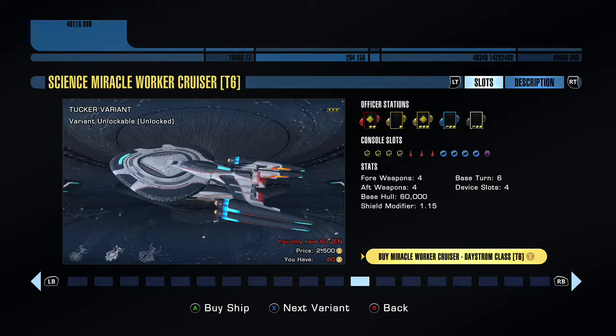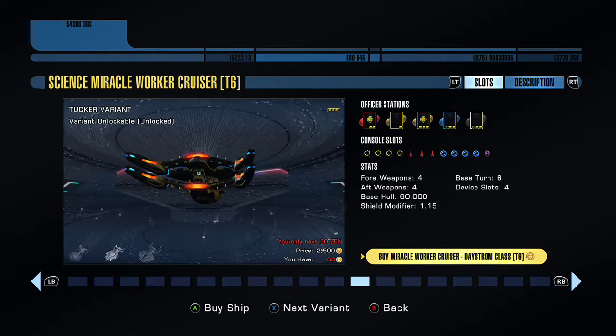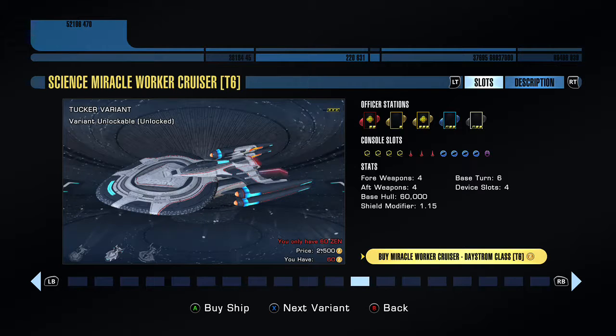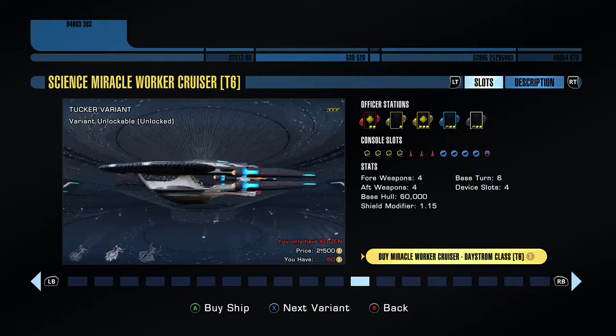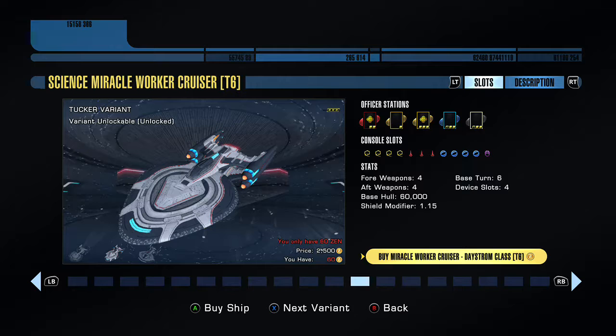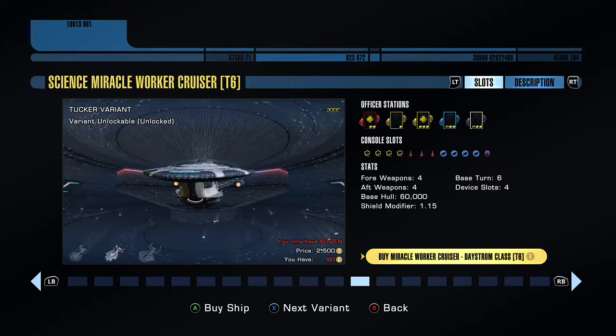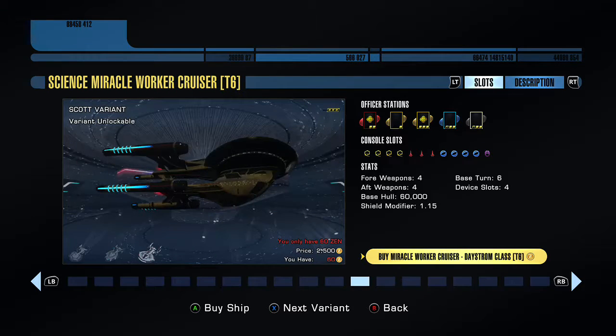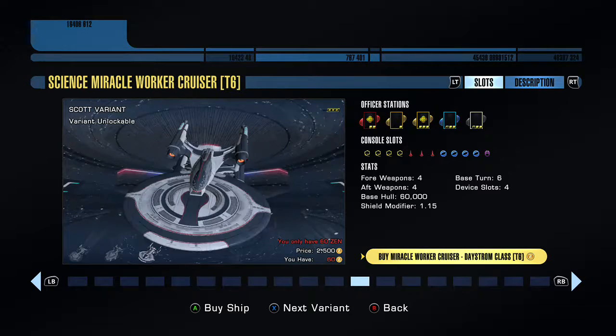If you have a look at the Tucker variant — which you've basically seen, that I've already just been flying around — have a look at the saucer section. It's kind of an arrowhead, and for some reason I'm not actually too keen on that. What I kind of want for the Tucker variant is a wider saucer section. As you can see with the Scott variant, I do actually like this flat sort of saucer section — I think it looks quite nice, but that's just my opinion.